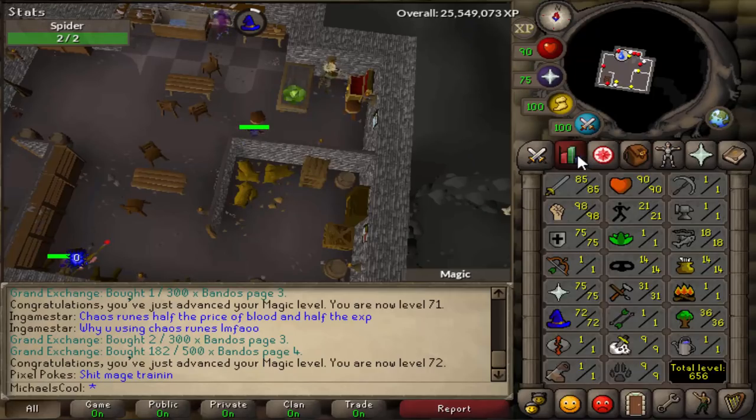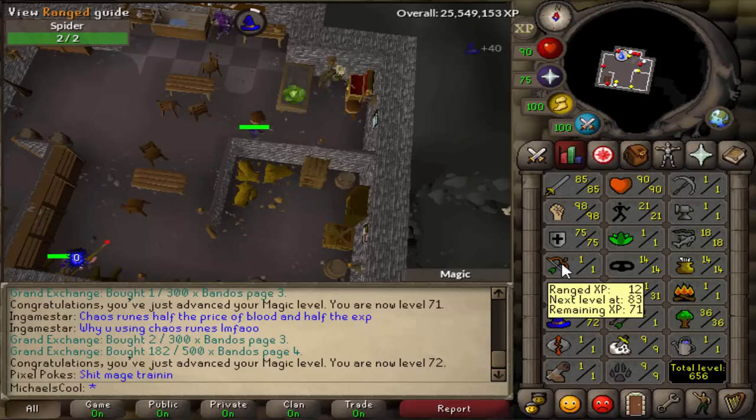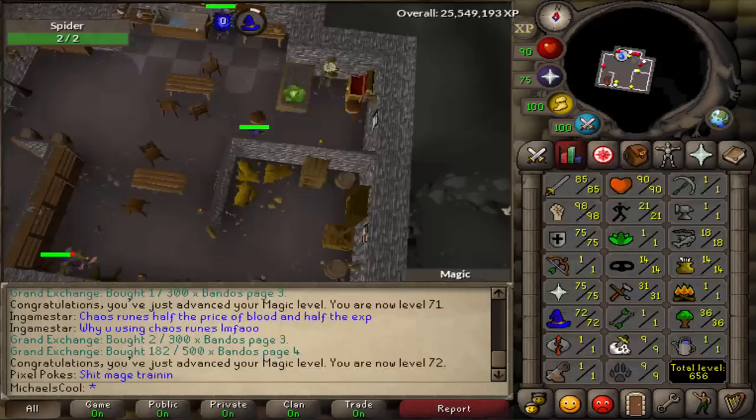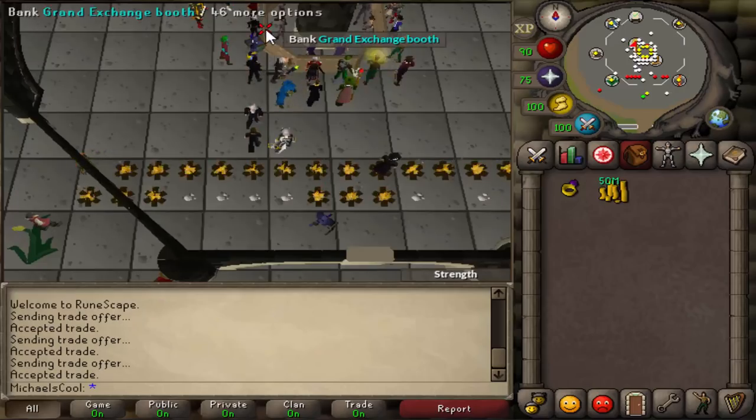Now that I have around 70 mage on all the accounts, I want to get like 70 range so I can actually use a Karel's top for bossing. Since I want to train range on the three accounts, I'm trading each account 50 mil more, so I have a total of 150 mil traded to all three accounts so far, but I haven't used all of that money.